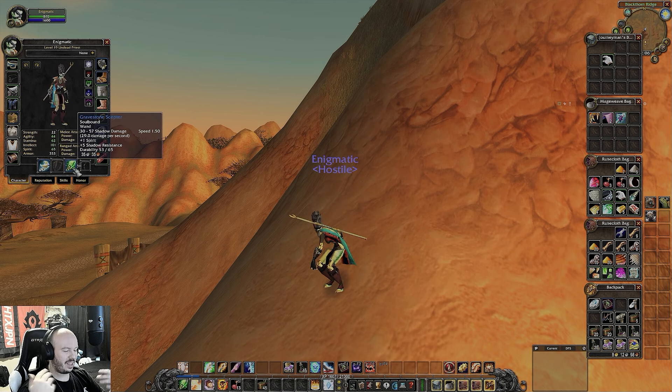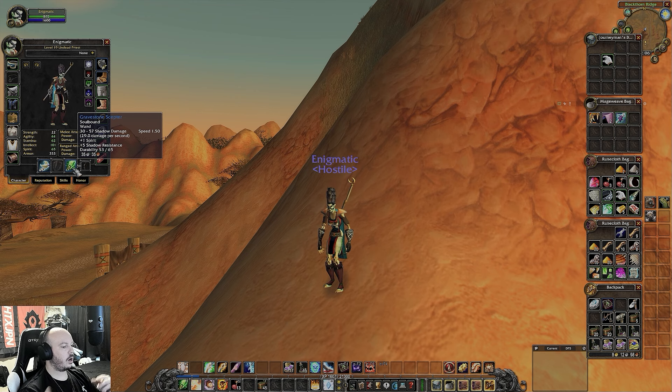Gravestone Scepter is also a BOE drop — I'm pretty sure it can drop in BFD, and I think that's where I got it. And then Gravestone Steppers: this is actually a quest inside BFD. You go inside BFD, talk to the guy laying down in the little campfire nook cove area, complete his quest, and you get this. 29 DPS — I don't think people understand just how strong that is.